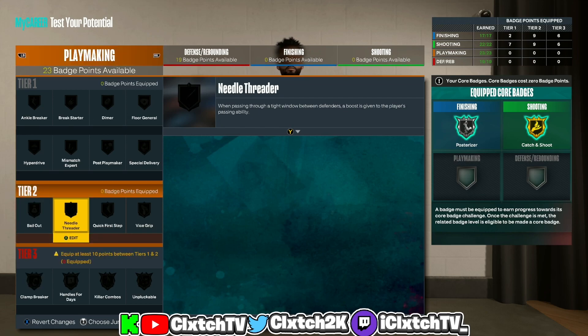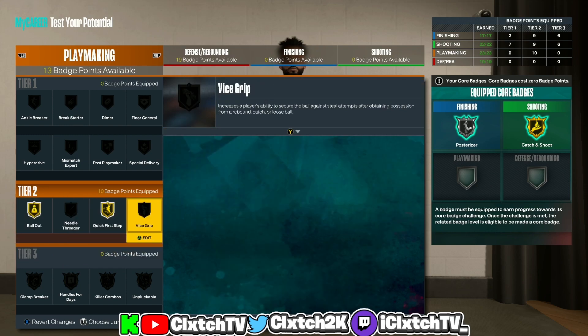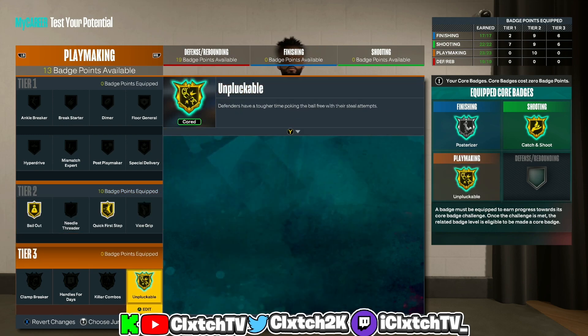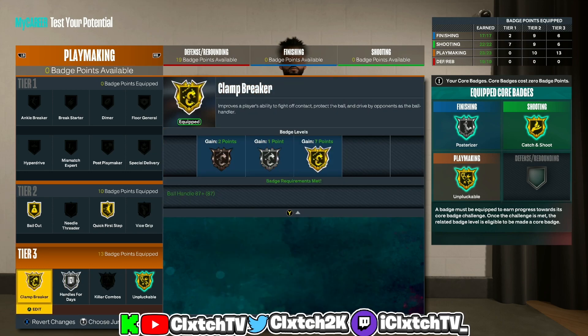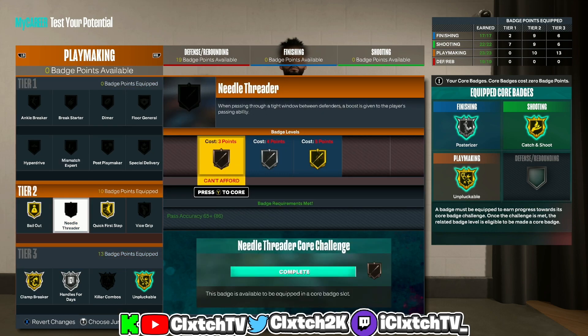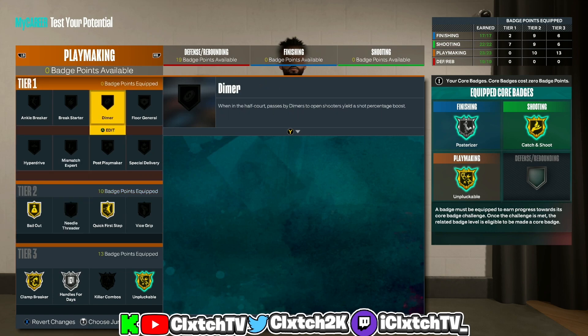Moving on to playmaking: definitely want Quick First Step, and get Gold Bailout to access tier threes. Core Gold Unpluckable, get Silver Handles for Days, and Gold Clamp Breaker — that's perfect with 23 playmaking badges to get every badge you'd ever want. If you want Needle Threader you could add extra badges, but with 86 pass accuracy your passes are already going to be insanely quick. If you want Dimer or double-core playmaking you could, but I don't think you need it.